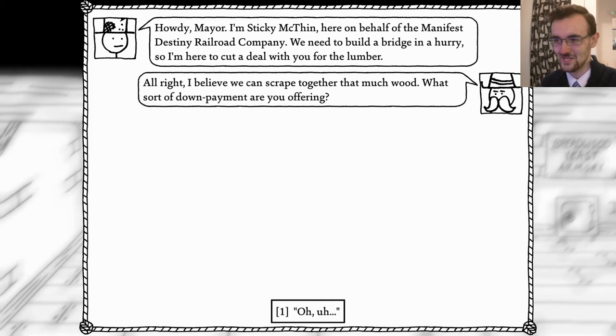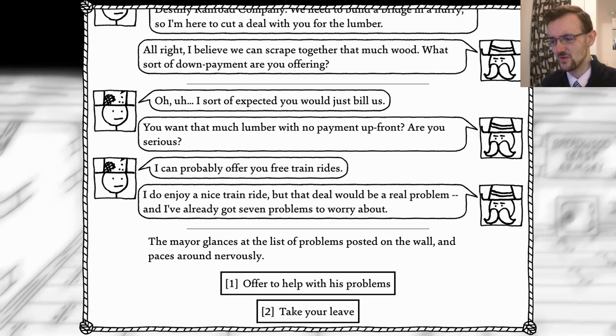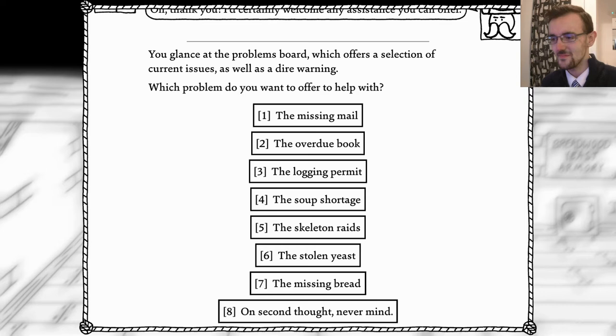Hello mate - you have a magnificent moustache. I'm Sticky McThin, here on behalf of the Manifesto's New Railroad Company - we've been needing to build a bridge. I'm here to cut a deal for your lumber, and also a book, because frankly that's all I care about at this point in my life. All right, I believe we can scrape together that much wood - what kind of down payment are you offering? I was kind of expecting you to just build the company. You want that much lumber for no payment up front? Are you serious? I can probably offer you some free train rides. Well I do enjoy a nice train ride but that deal would be a real problem, and I've already got seven problems to worry about. McThin enlists problems posted on the wall and paces around nervously - maybe I could help you with some of your problems. Oh thank you! Look at the problems board.